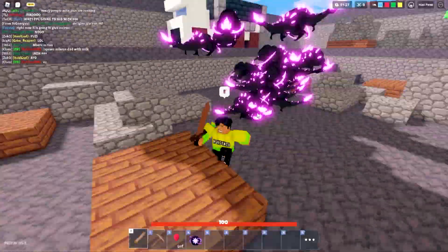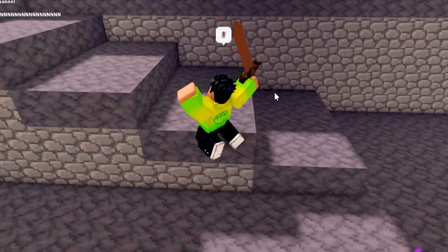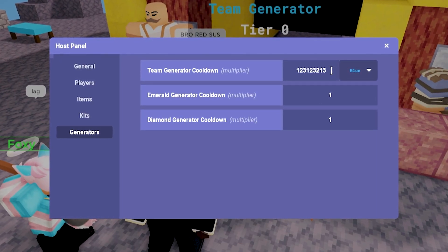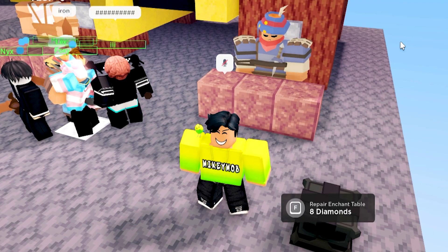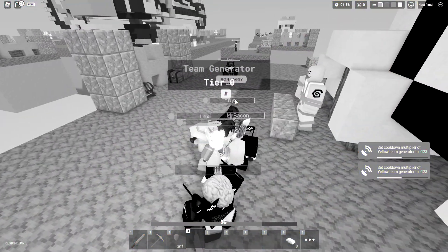All of these crabs are showing up and oh my gosh, I'm going to instantly die right now. I gotta head back towards my island. Now to face off against all of these crabs at mid, I am going to be setting all of the iron generators to infinite, so all of these iron generators are going to be going slow.